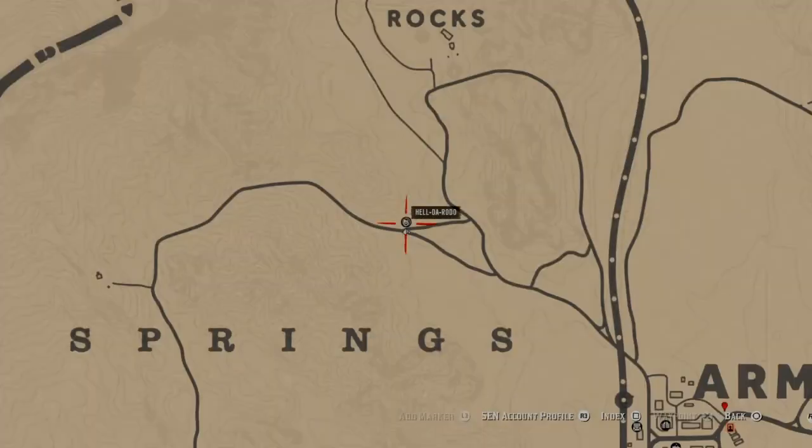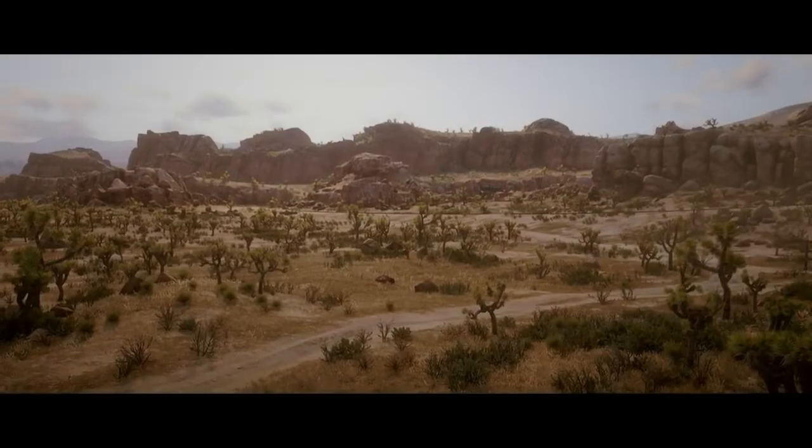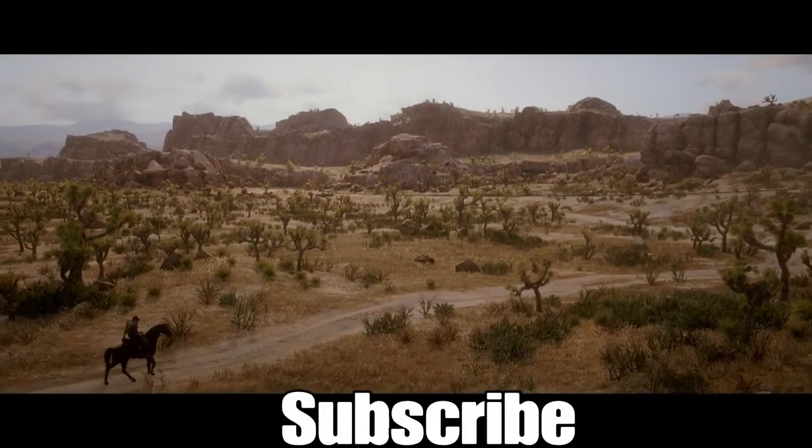Then as soon as you sell, make your way to Blackwater and go to the poker table to reset everything. You need to know how to do the poker table reset. Other than that, hit that like button, hit that notification bell, and subscribe. I'm out.